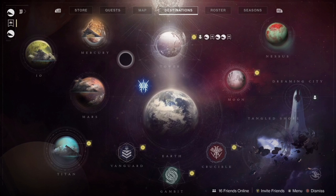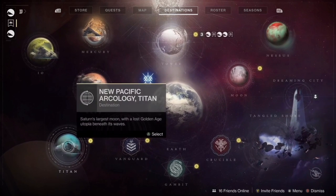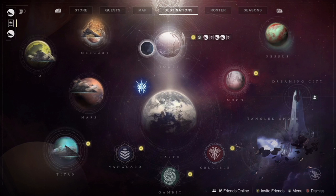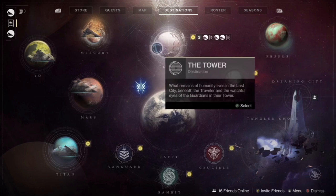As you can see, the Pyramid ships have made their way to Mercury, Titan, and Mars. Today is Bungie Day, July 7th, and Moments of Triumph have released, as well as a new quest called Growth.